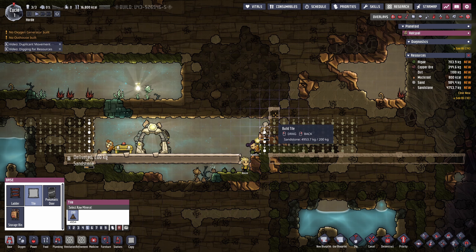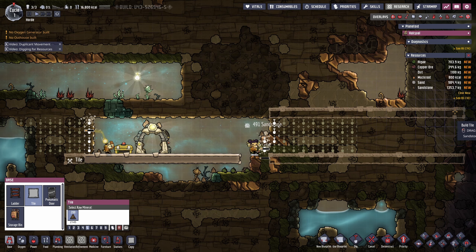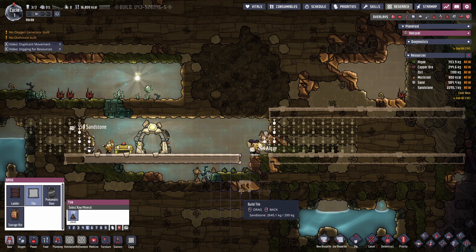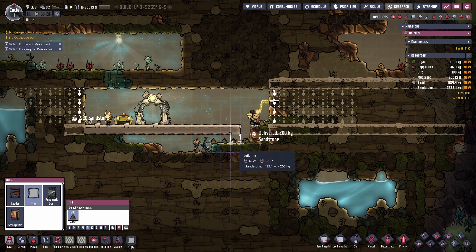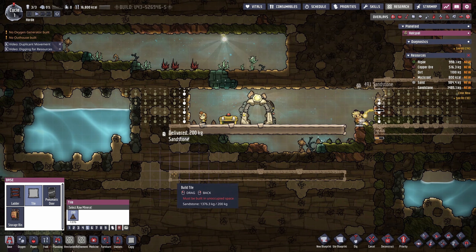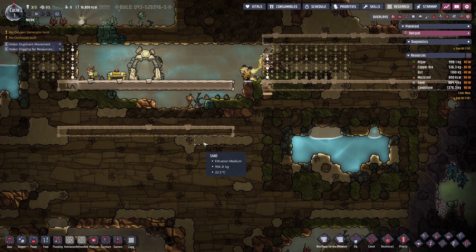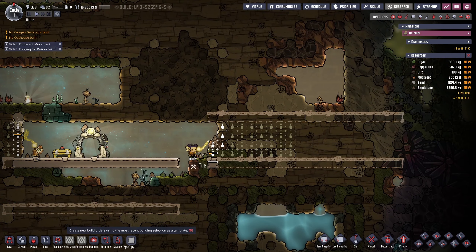This will give us a starting structure in there, and makes it easier to follow the same heights everywhere else, always leaving about four as a gap. I can see that we have plenty of sand — sand is used to filter the air, so that's pretty good to have.